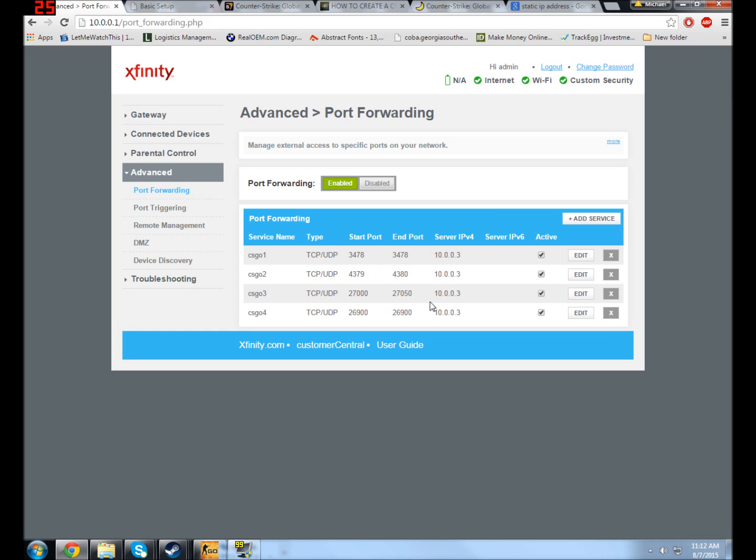I'll get straight to the point. If your server is not showing up online, you're having issues with some kind of forwarding. Basically, your home computer needs to connect to your router and then that router connects to your internet service provider, and all of this has to go completely smoothly so that the end user — the person at a different IP address — can connect directly to your computer.